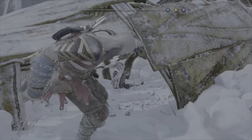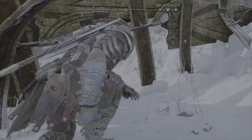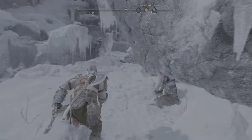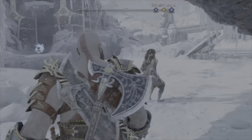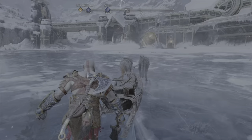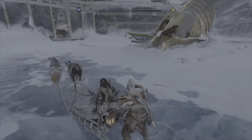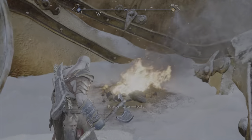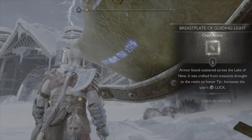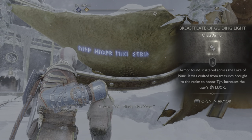From here, head right back out the same way you came in. We just need one last part, so hop on your sled and follow the quest marker — it's really, really close. Right here, dig that bad boy up and you've got the breastplate, just like that. Read the emblem to register it.